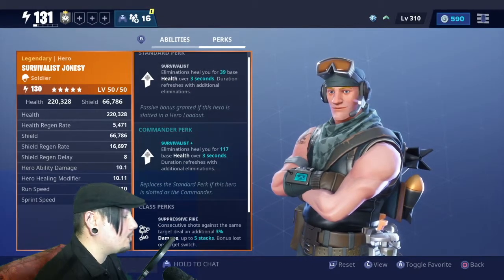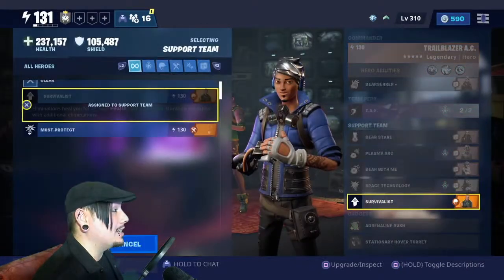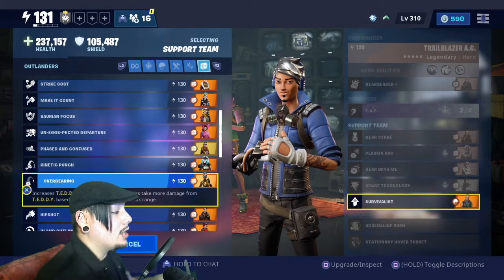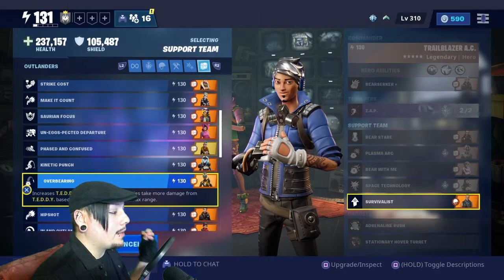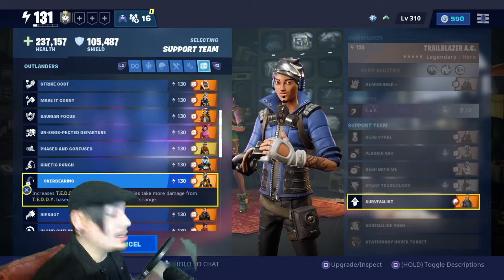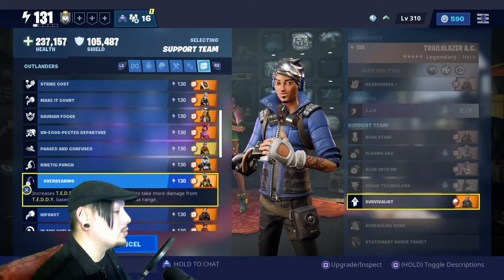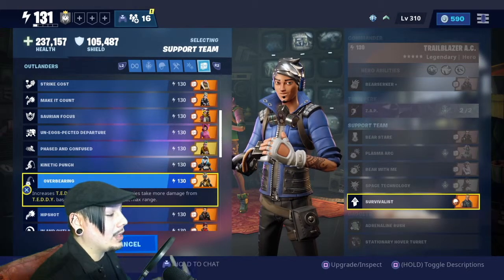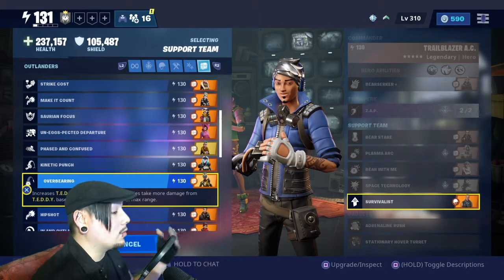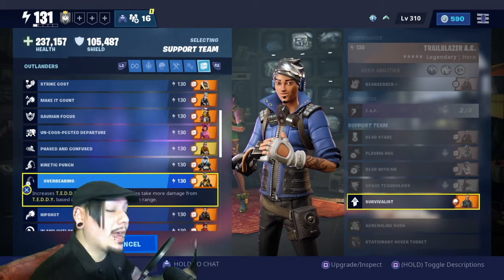For the last support slot, I put Survivalist in all my builds for survivability — it's necessary for my very forward style of gameplay. But if you want even more teddy boost, you could go with Overbearing, which increases teddy's range by two tiles. Though honestly, most of us run to where the spawn is and throw the teddy right in the middle, so the extra range isn't usually needed. Enemies also take more damage from teddy based on distance, so if you use that perk throw the teddy further back to get that extra damage.